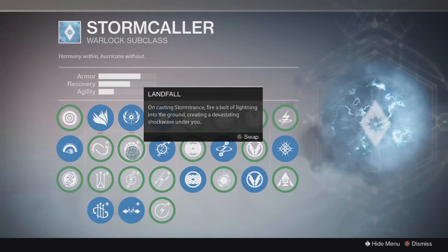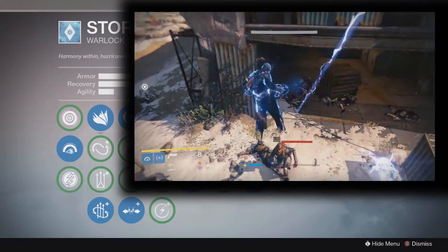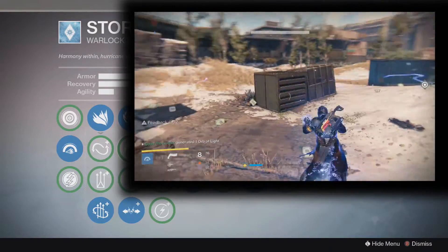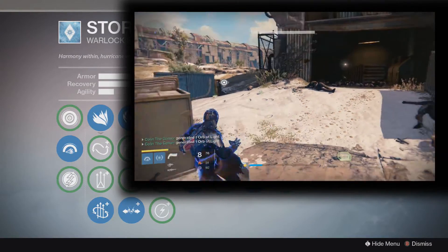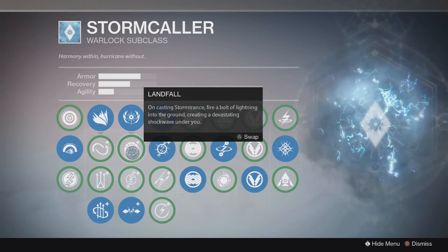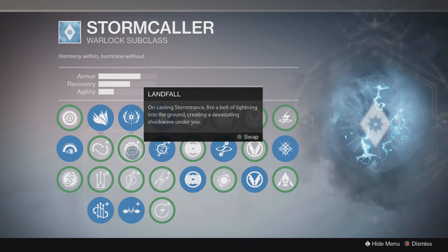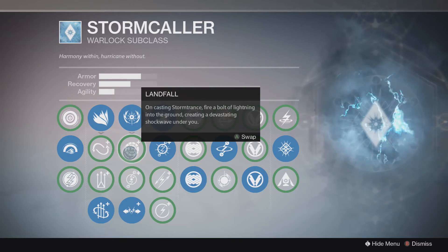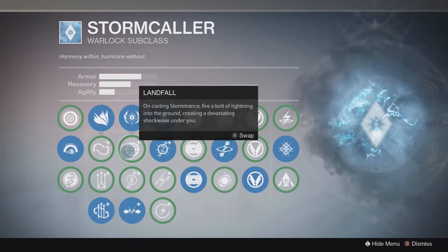Down here you have Storm Trance's effects. Landfall: on casting Storm Trance, fire a bolt of lightning into the ground creating a devastating shockwave under you. This activates whether you're on the ground or in the air — it's fun to jump and have a lightning bolt slam down. I think it actually drops as far down as the map goes, so you can jump off something 200 feet up and have lightning hit the ground below you. I actually have a pair of exotic gauntlets that give me Landfall, so I usually run Ionic Blink as my selected node and still have Landfall through the gauntlets.